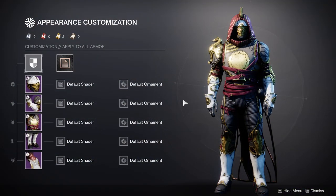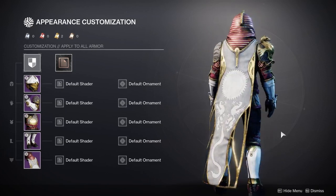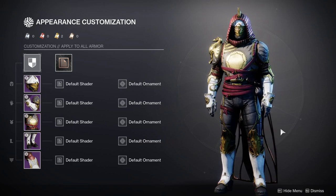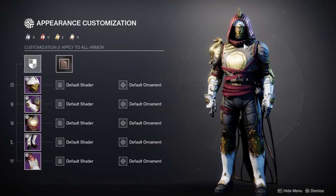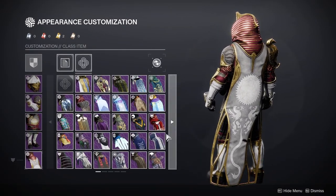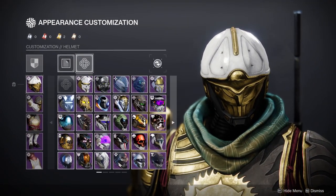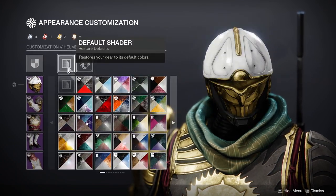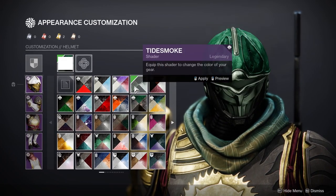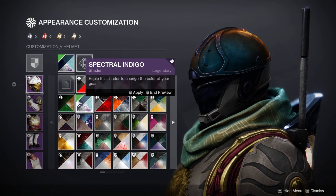We're going to start off with the Hunter. I actually like the cloak a lot more than I thought I would. To be fair, the pictures Bungie showed us were for females, so this top part might actually be pretty terrible for them. For the helmet, I'm not mad at it — it looks kind of boring, but it's going to be such a good helmet to pair with pretty much everything. It's really versatile.